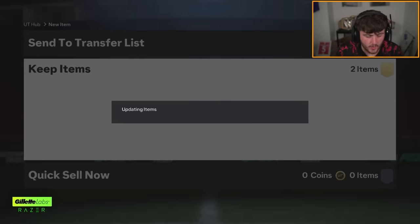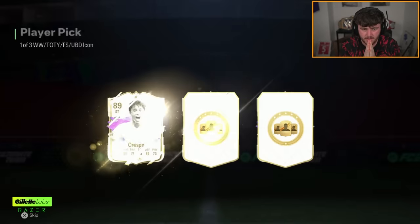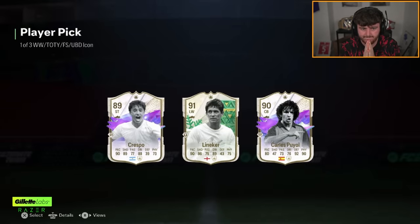We have got Reuven's icon pick now. He wants Wayne Rooney, EA — we want Wayne Rooney. I'm wearing a United kit for Wayne Rooney, come on, show us Wayne. We get Gary Lineker. Brilliant.